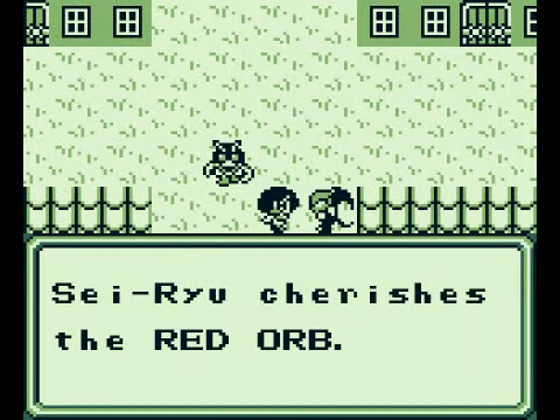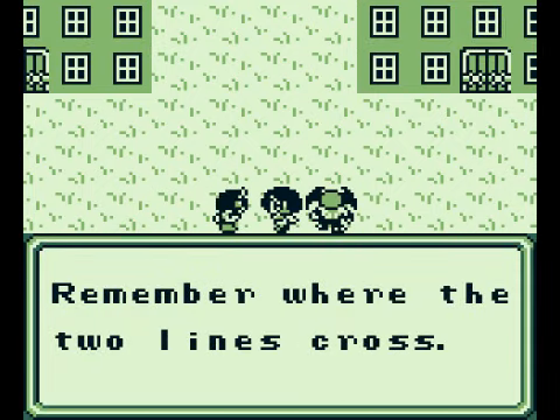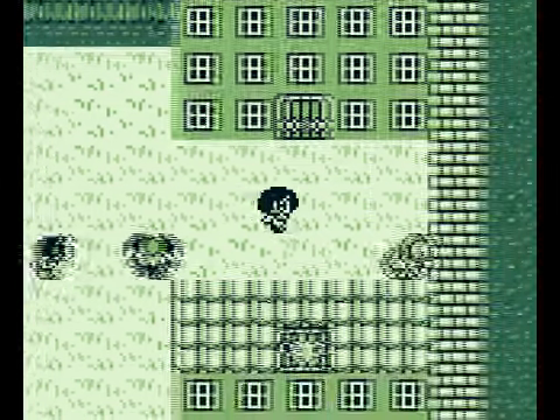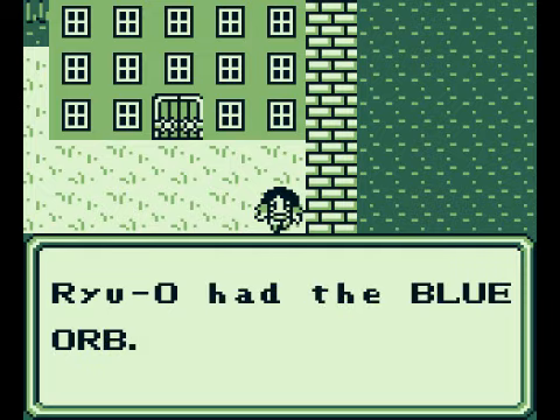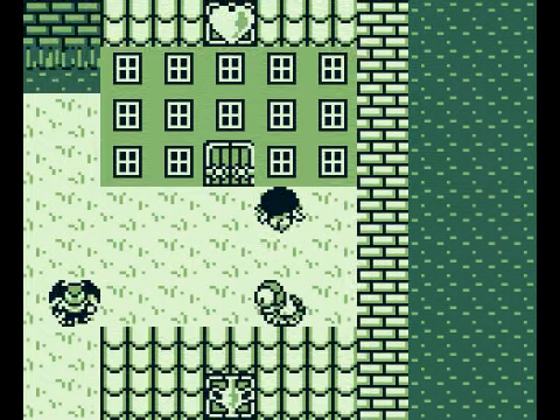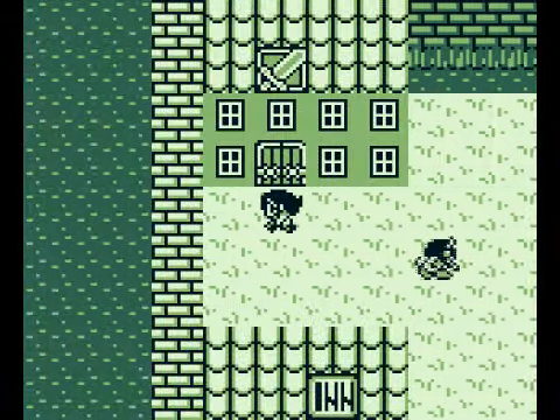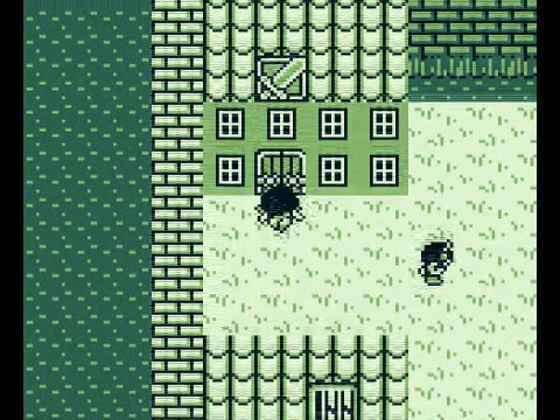Let's talk to this guy. Siryu has the Red Orb. It's not really a sphere — maybe it is. Remember where the two lines cross; we'll take a look out for that. And Ryu-O had the Blue Orb. So we got two orbs. We were looking for the blue one, for that door there — it was locked by the magic of blue, I think.